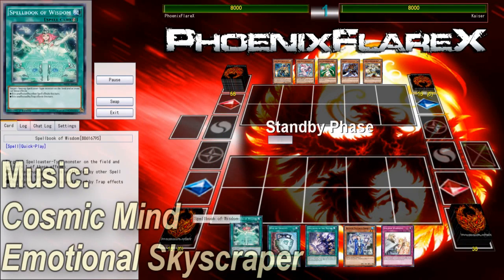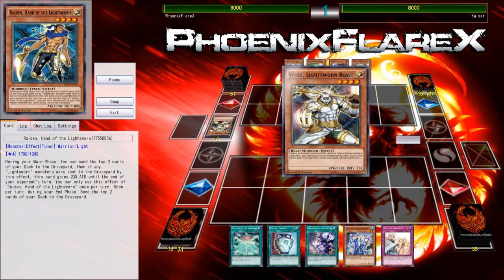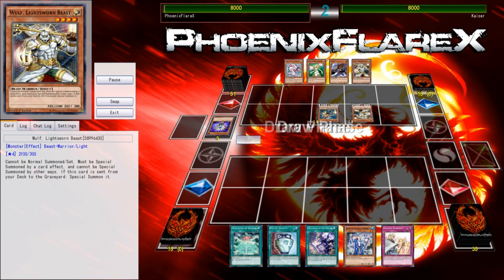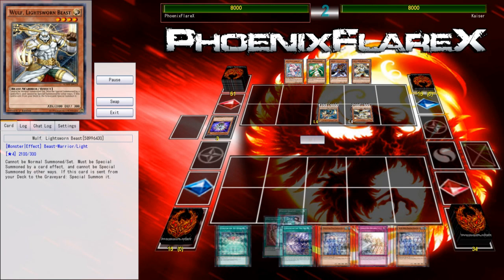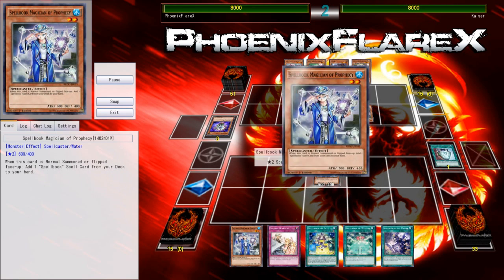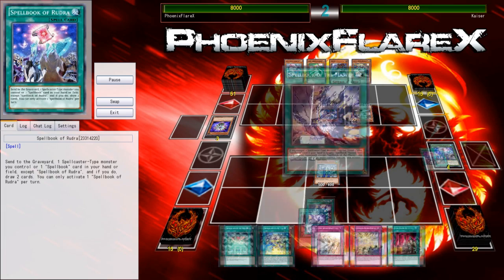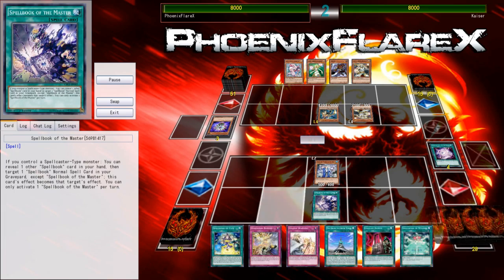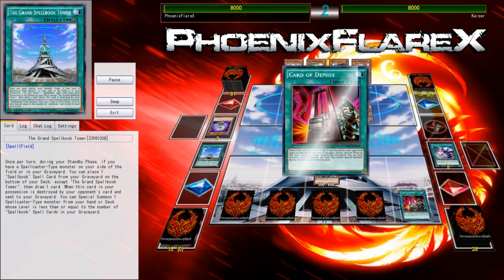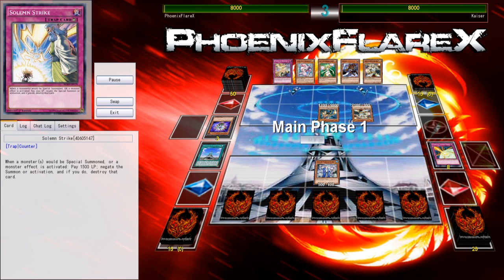Going into the first game, my opponent gets to start. He just starts with a Raiden, mills two, and passes turn. His hand isn't really the strongest, only being able to summon Wolf and pass in the end phase. I'm starting with Duality, two Blue Boys, and my hand feels super strong. I Blue Boy into Secrets, do my Secrets shenanigans, getting Rudra to use Rudra to clear out the multiple Spellbook Blue Boys out of my hand, and ultimately it's just really good from there.